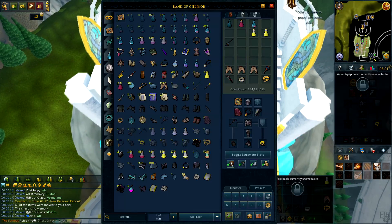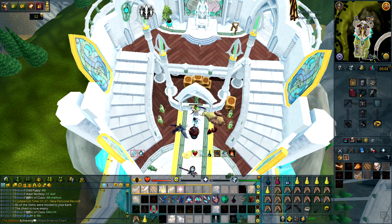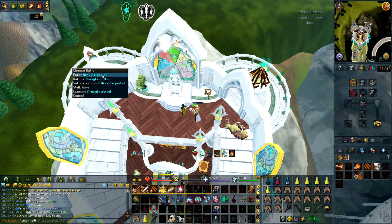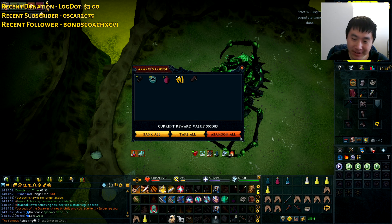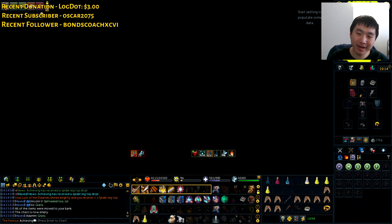Mutated Barge kind of helps here when it comes to transitions between phases 1 and 2 and 2 and 3. However, the issue is I cannot do it from phase 3 to 4 because my Adrenaline Potion cooldown wouldn't be off by then. We even get a Spider Leg top — nice. It's so amazing that we're getting this, but I still need the bottom and the middle.